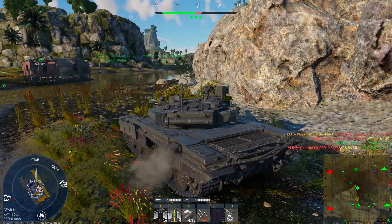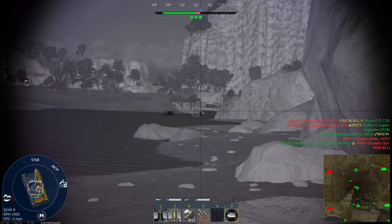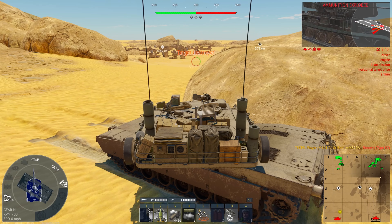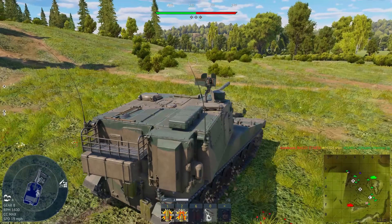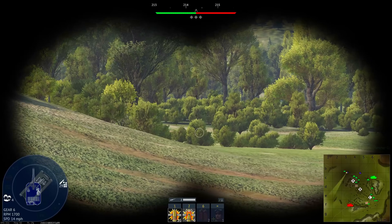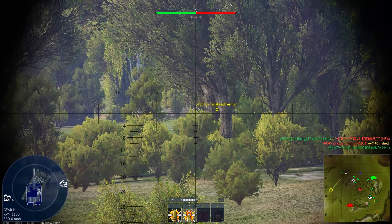Let's talk about binoculars in greater detail because there are a lot of hidden features that make them a really useful tool in ground forces. One feature some people don't know is that you can actually range find from them — you can stay in cover, range find a target across the map, then peek out and get a direct hit as soon as you expose yourself. The people who get the first shot off are the ones who win most of the time, so if your first shot is missing, you're going to have issues.